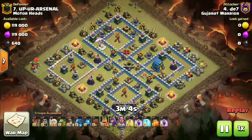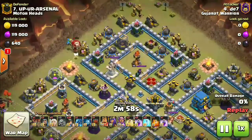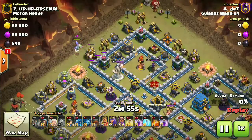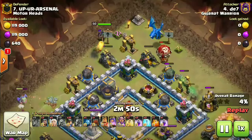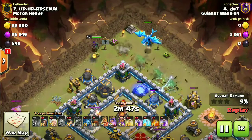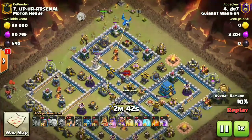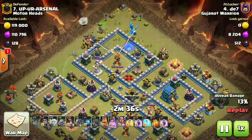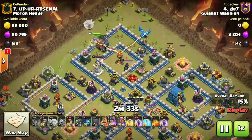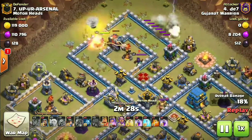In the next attack we have a queen walk minor action. Baby dragon for funneling, a loon from the top inside to catch any seeking air mines, and an electric dragon behind it to create a good funnel. The queen walk starts from the northern side with a wall wrecker assisting it. Inside the wrecker are some valkyries to help the queen deal with the enemy queen and enemy CC. The wrecker is going through the walls — second layer down — and it actually took down the inferno.